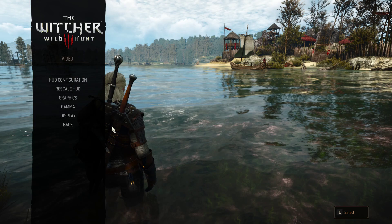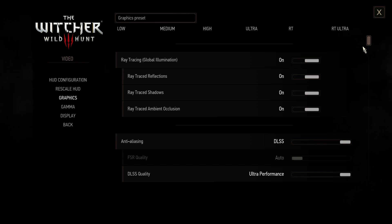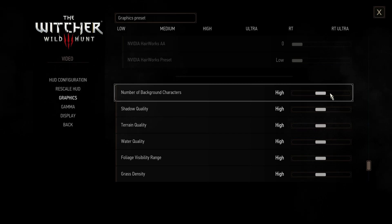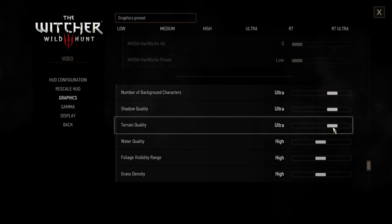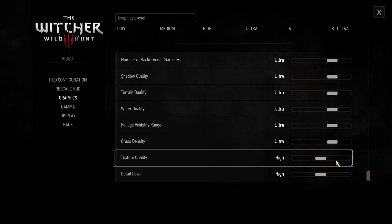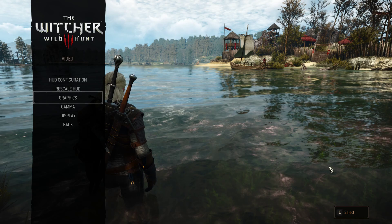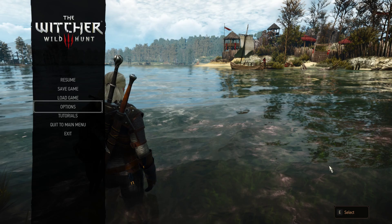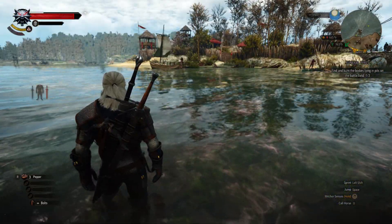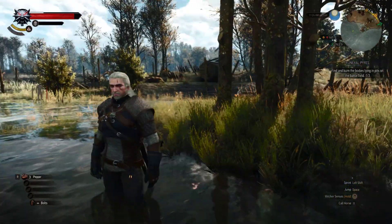We're gonna blow up the graphics to ultra and see how much we lose. Shadow quality: ultra, ultra, ultra, ultra, ultra — I don't think this will go well. Nevertheless, ultra. Where will we end up? Only 4 FPS difference. But now it's dropping — it goes down into the 30 territory.